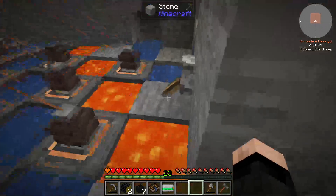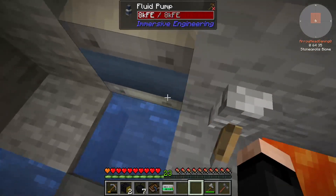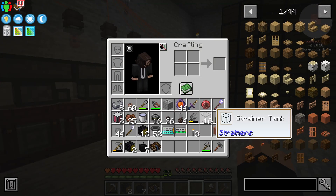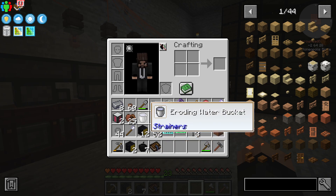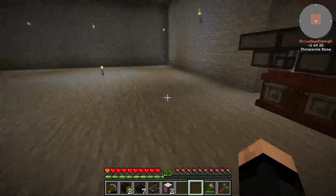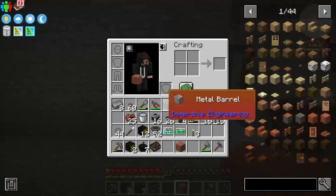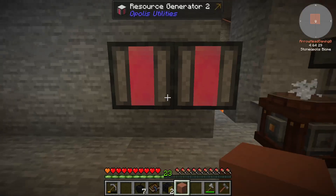I didn't show you this but I moved our pump we made before over here, and of course there's the pipes to run water. These are my resource generation blocks. Can I put a storage drawer right beneath this? Yes I can.